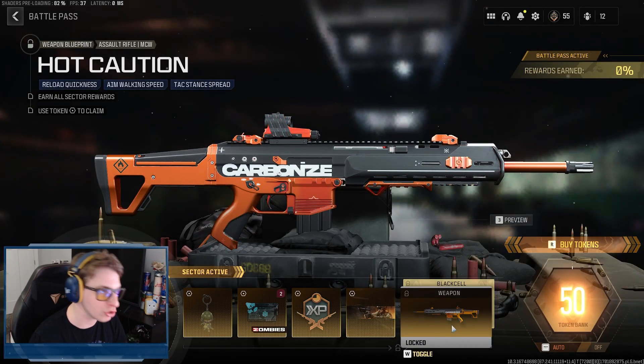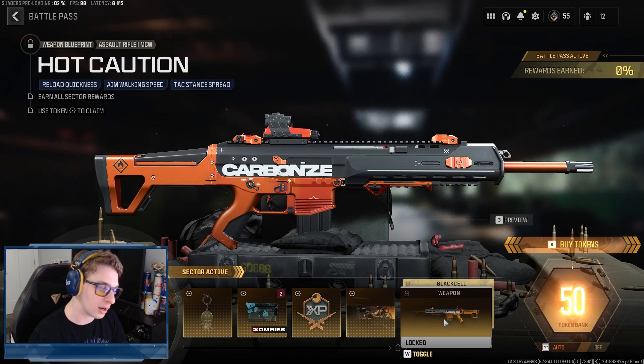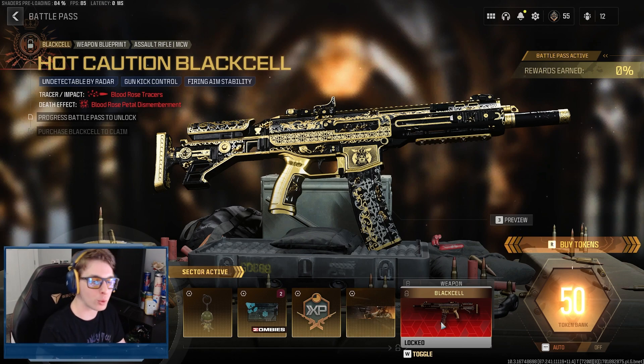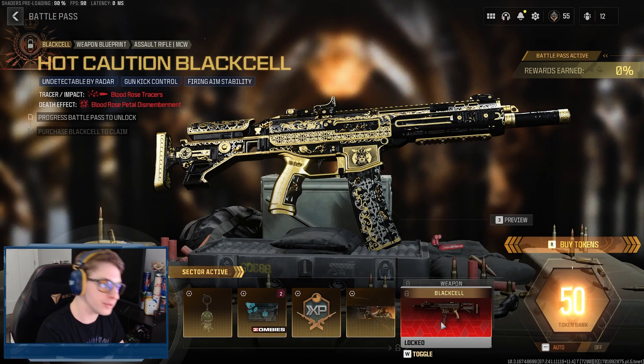Our first new weapon is the Hot Caution MCW assault rifle blueprint, and its Black Cell counterpart the Hot Caution Black Cell, which looks totally different. The Black Cells in Modern Warfare 2 were basically just stylized versions of the blueprints, but this is a totally different blueprint, which is fantastic. This looks like it comes with blood rose tracers and blood rose petal dismemberment. I love the shade of black and gold they used on this — it looks great.